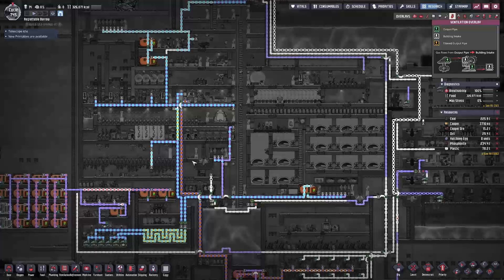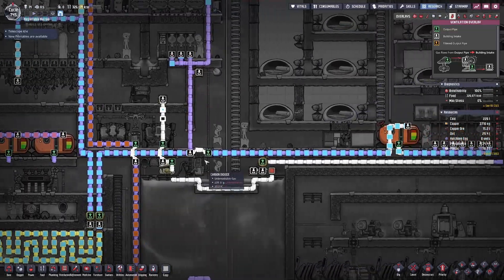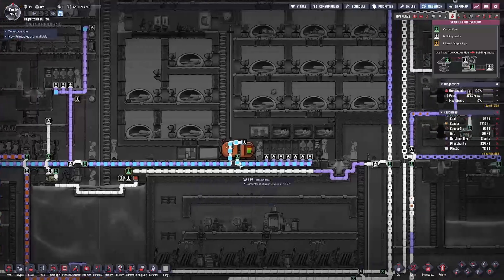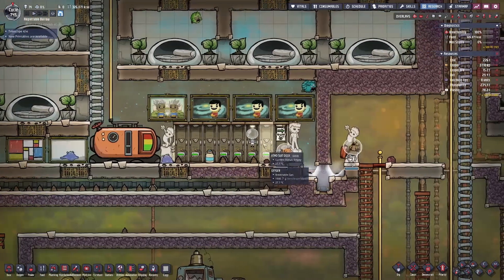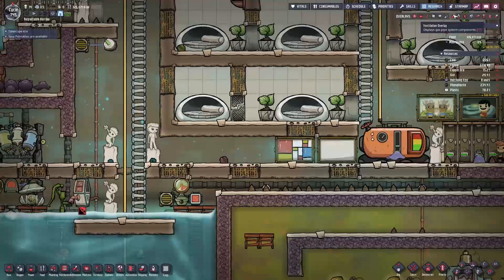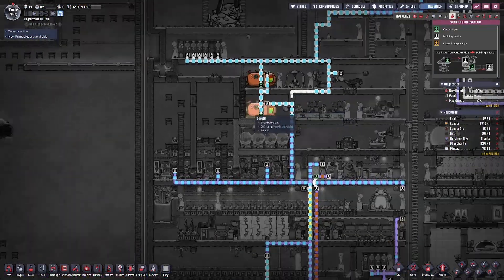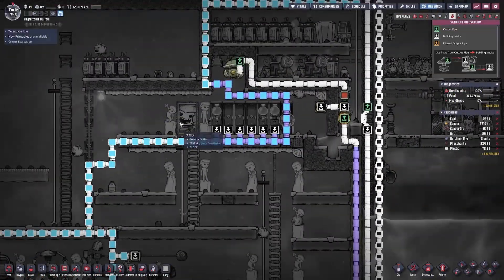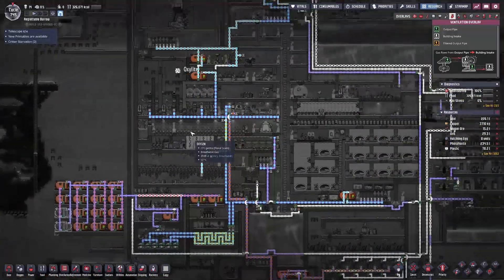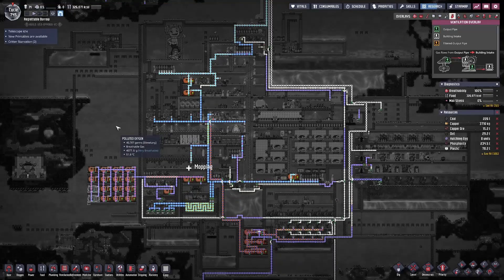Here's an overlay of my ventilation pipe plumbing layout. I have several branches where gas reservoirs are being filled up to fill the Atmosuit docks, and I have a number of high-pressure gas vents throughout my base supplying oxygen to the surrounding areas. I'm using two gas reservoirs as a buffer in case something in my colony breaks — I don't want my duplicants to have no way out of the main base if they need to venture into the rest of the asteroid.